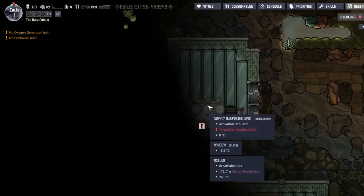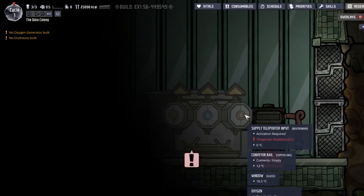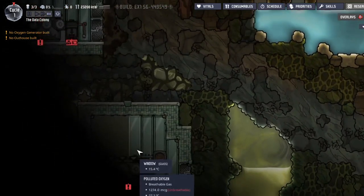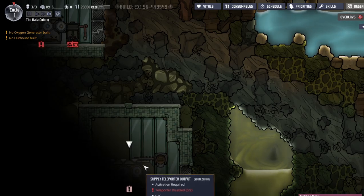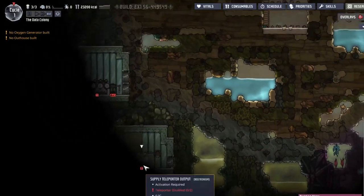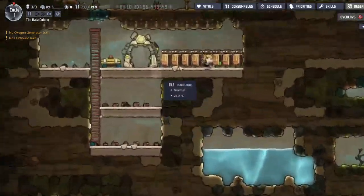That was a supply teleporter or whatever it is — solid, liquid, gas, whatever. I don't care. Oh, and output/input — are these connected to each other? Okay, that's kind of funny, they're just right there.